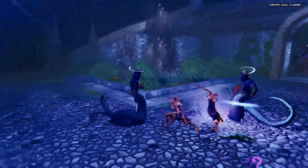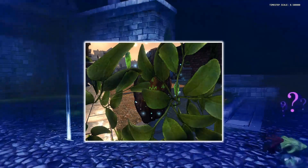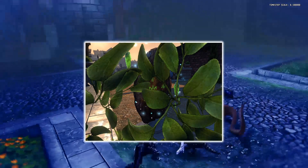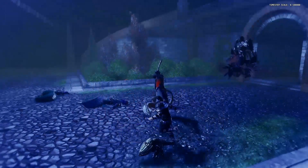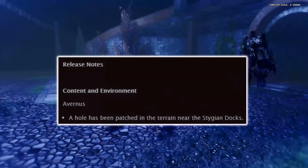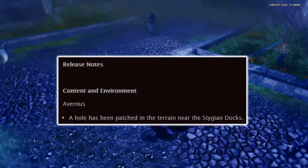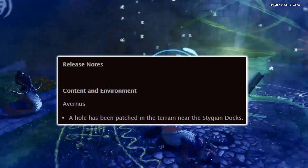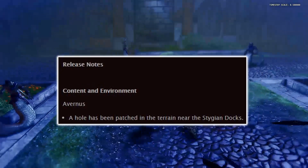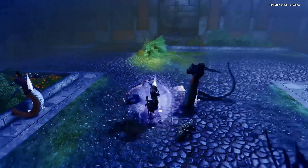For developer news, Julia uploaded a teaser — I'm not sure what she's hinting at but there are some rumors and speculation going around, so we'll see. Also, Cryptic fixed the Stygian Dock parkour hole in the wall that people were escaping through — and that could partly be my fault. Probably shouldn't have been showing people how to do that.